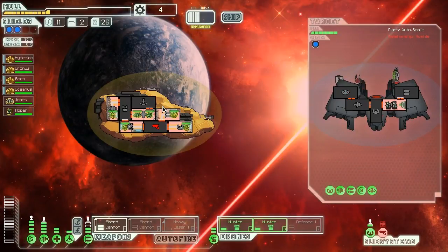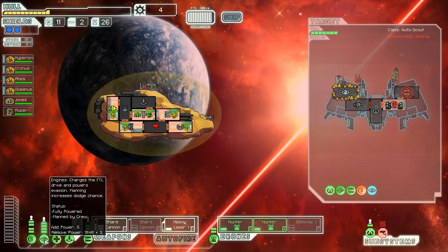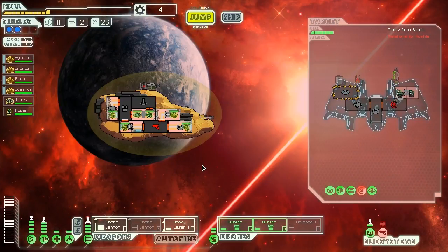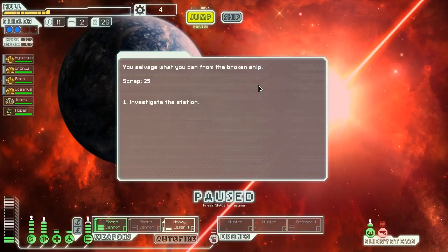Their bomb hits our radar instead of our medbay - quite acceptable. We can use shard cannons to make sure no one can repair any damage we deal. We turn on the heavy laser and target their weapons first, giving us the ability to do direct damage without relying on crew. The bombs keep missing, which is lovely. Their weapons are mostly offline now. We let our drones do damage and finish them off with the heavy laser. Down goes the auto scout - we get 25 scrap from the wreckage.